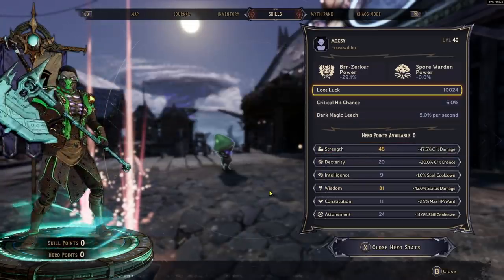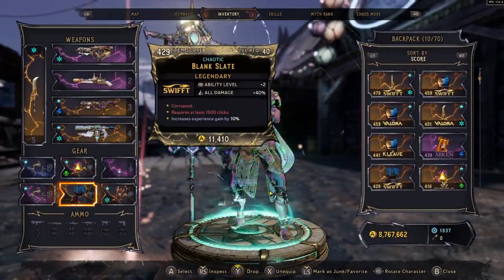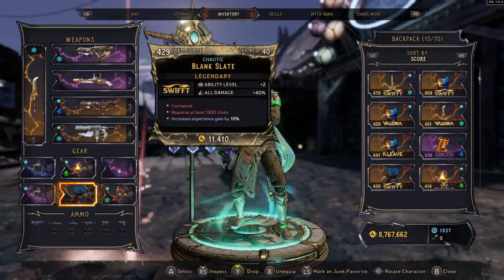This was brought to my attention by a viewer: per ability level, you gain plus 50% ability damage and plus 50% ability crit chance. Meaning on a plus two ability level class mod, you now get 100% increased ability damage and 100% increased ability crit chance.